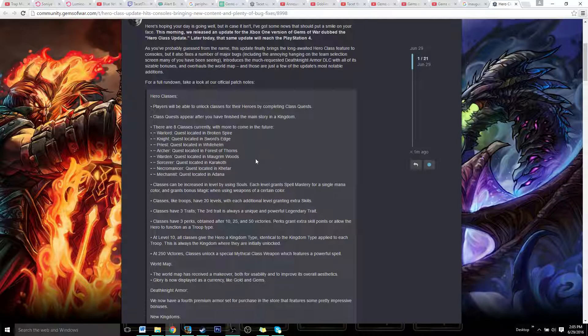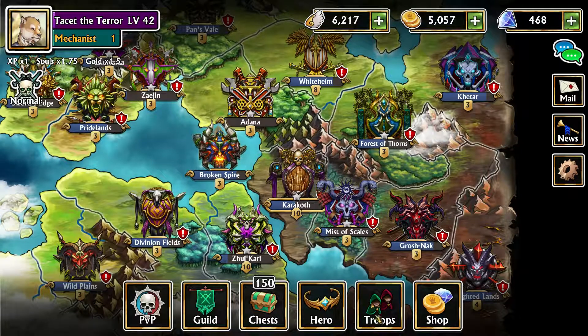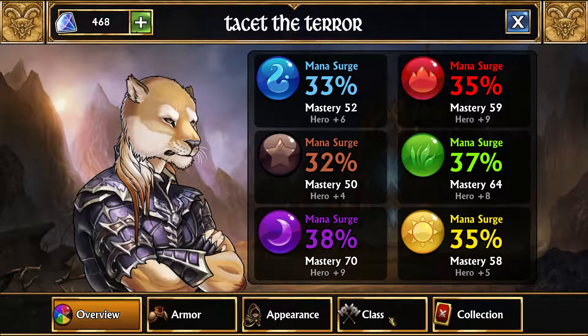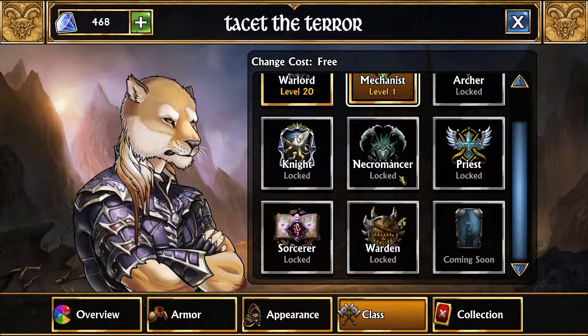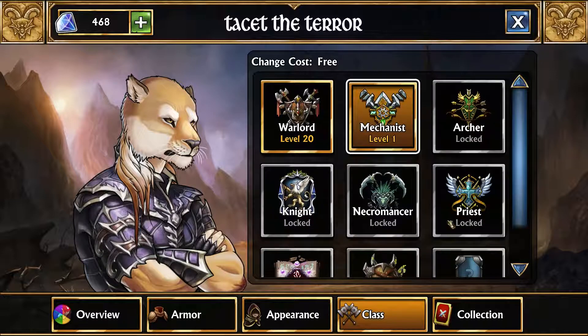I'll be doing a video going into them more in depth later, but the basic rundown is you get them from all of these kingdoms. If you go into the game and head over to hero and then into class, you'll be able to find all of the classes here. You'll see whatever ones you have unlocked, and if any are locked, just click on it and it will tell you. Right here you can see it's telling you that you unlock it from Sword's Edge.